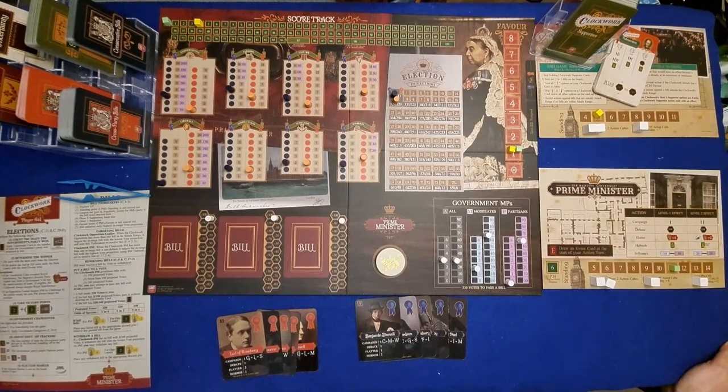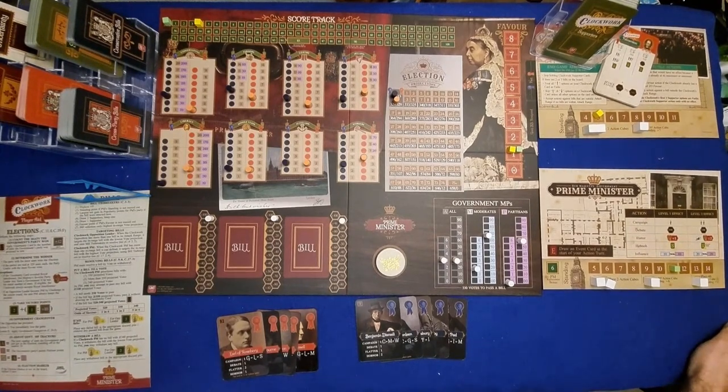This is only the Clockwork 1 scenario, which is quite basic — a lot of the multiplayer stuff isn't there. There is also a second Clockwork 2 system which builds on Clockwork 1, which I won't do this evening. The big difference is that in Clockwork 1 you represent the Prime Minister and need to stay Prime Minister until you get to 100 victory points. If you ever lose power, you've lost the game. In Clockwork 2, that's not important — getting to 100 VPs is still the way to win, but you can be out of power and back in power as you like.